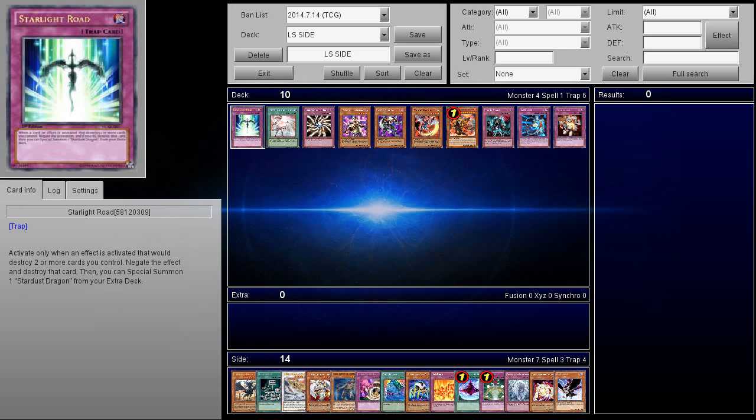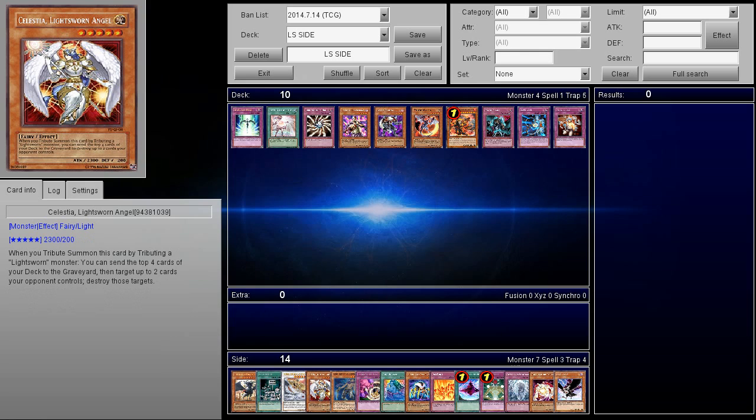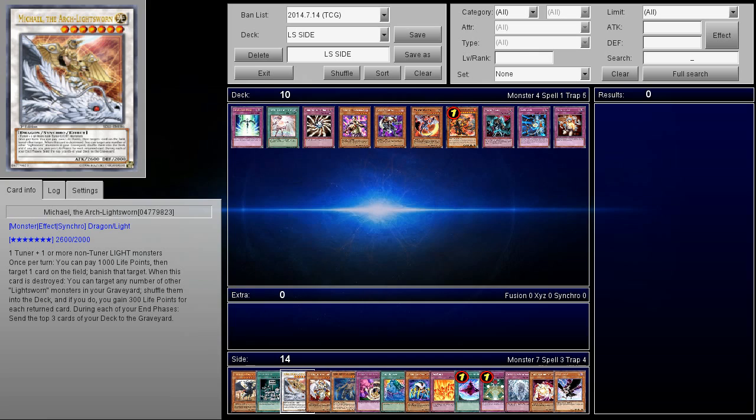This card is fantastic, because not only does it stop Judgment Dragon's effect, but it can also stop Celestia. And sometimes they go for Black Rose — if they know you have a bunch of back row, they don't want to make Michael the Lightsworn Archangel. They want to go ahead and try to go for a Black Rose Dragon to clear everything, and that way they can get their Judgment Dragon much safer, and you're just going to say no to that.